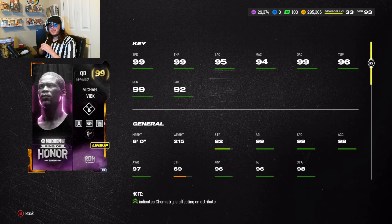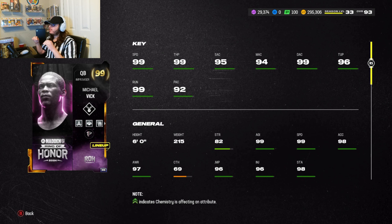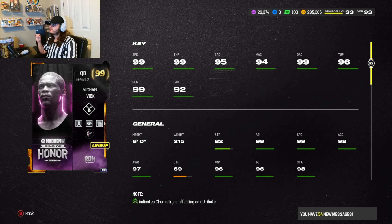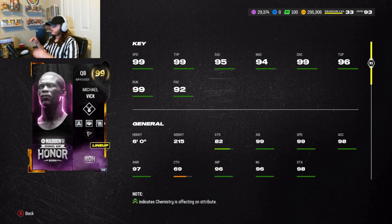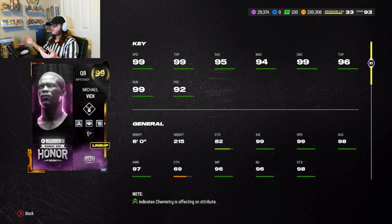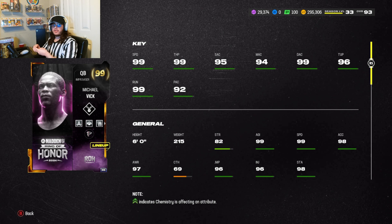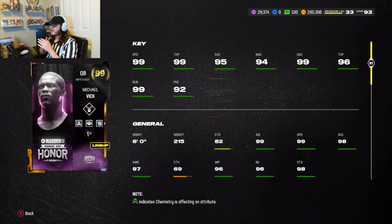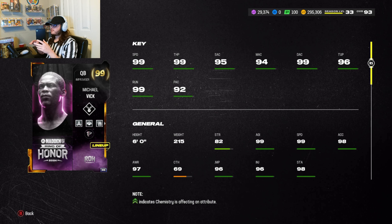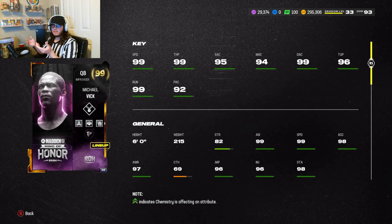What is going on y'all, we're back with another Madden 24 gameplay video. I'm finally starting to try out the new Ring of Honor promo. The first one we're going to use is obviously the 99 overall Michael Vick, and we'll also be doing gameplay on Devin Hester, Eric Dickerson, and Tony Gonzalez. I'm excited — it's about to be some fun videos.